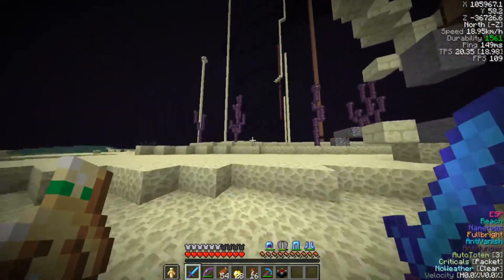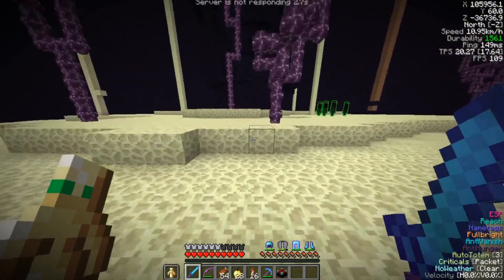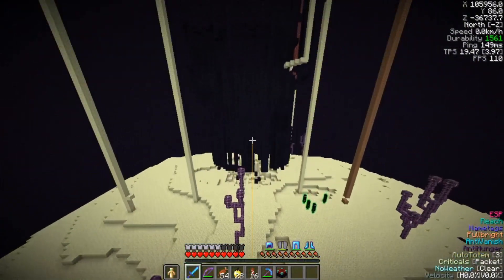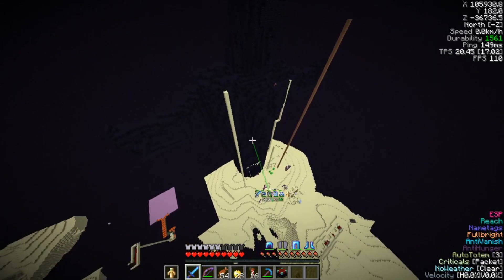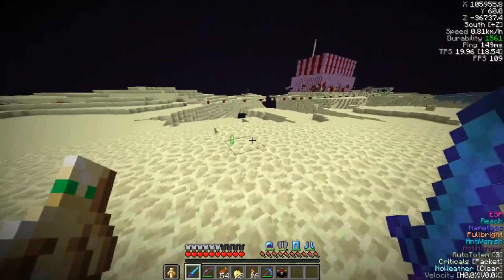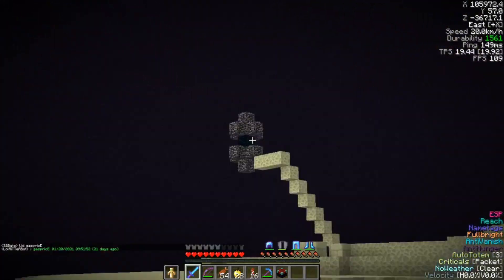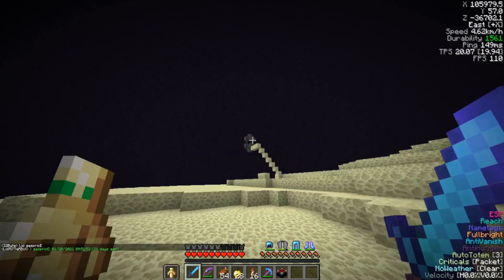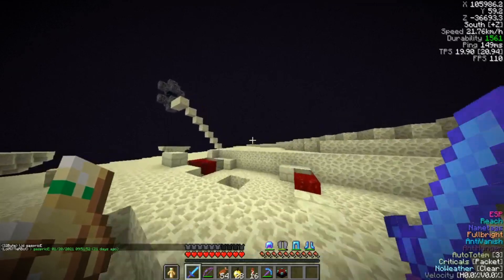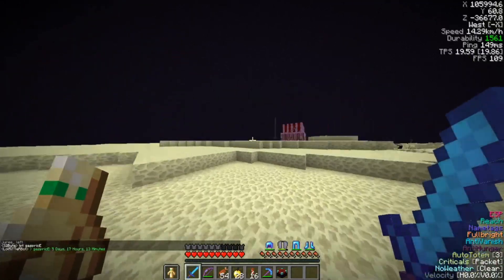So there used to be a couple crosses there with player heads on them. And here we have SSJN's obsidian redeemer statue. I actually don't think he had this built when I visited while he was still basing here, but I did get to see it in the world download. And this is how he was getting to spawn so quickly — he had his own gateway. I think that was why he specifically chose this island to base on.